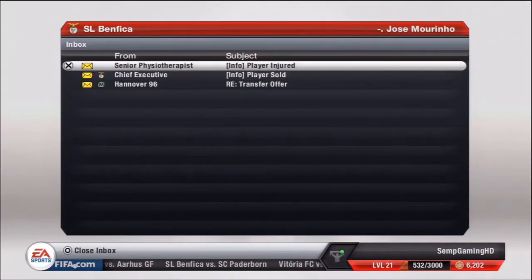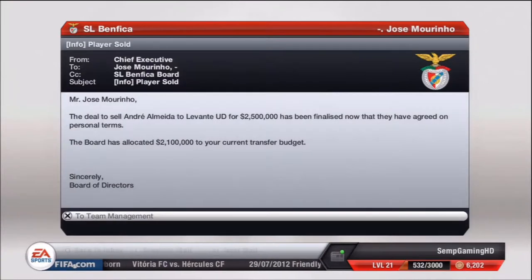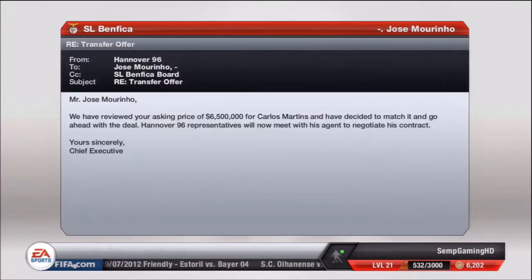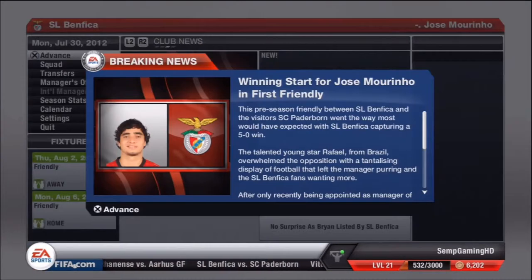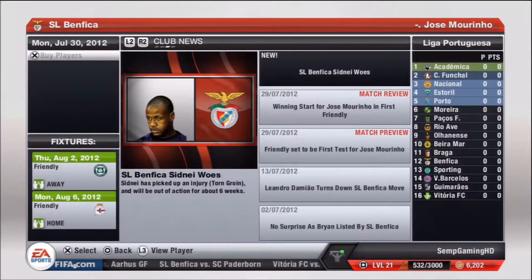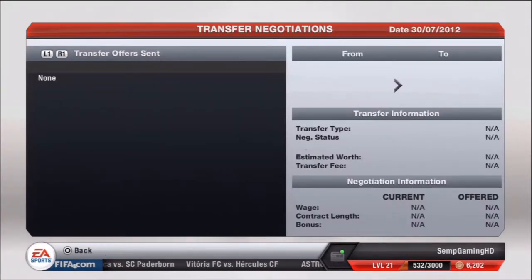I'm getting pretty excited. We have a good squad, but unfortunately Sydney has torn his groin and will be out for about six weeks, meaning he'll miss the first couple of games of the season. We did sell one of our players, and Hanover have decided to match our 6.5 million offer, so they will be buying our Carlos Martins for 6.5 million.